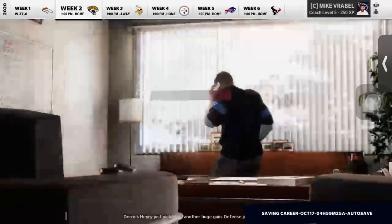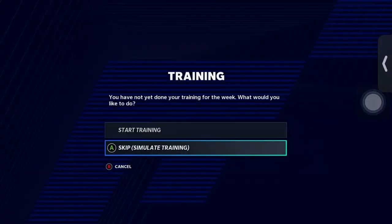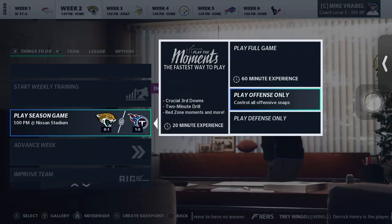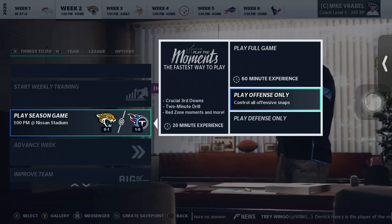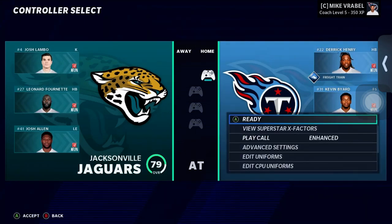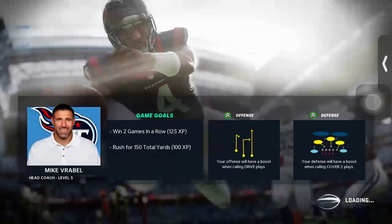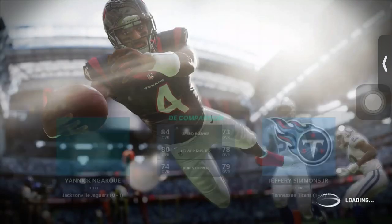With no edits made since the first episode, we're going to hop right into this Week 2 matchup against the 0-1 Jacksonville Jaguars — the first division game of the season. Last episode we played the first and third quarters and simmed the second and fourth with individual play simming, but this time we're just going to sim the whole quarter and check the stats at the end of the game.